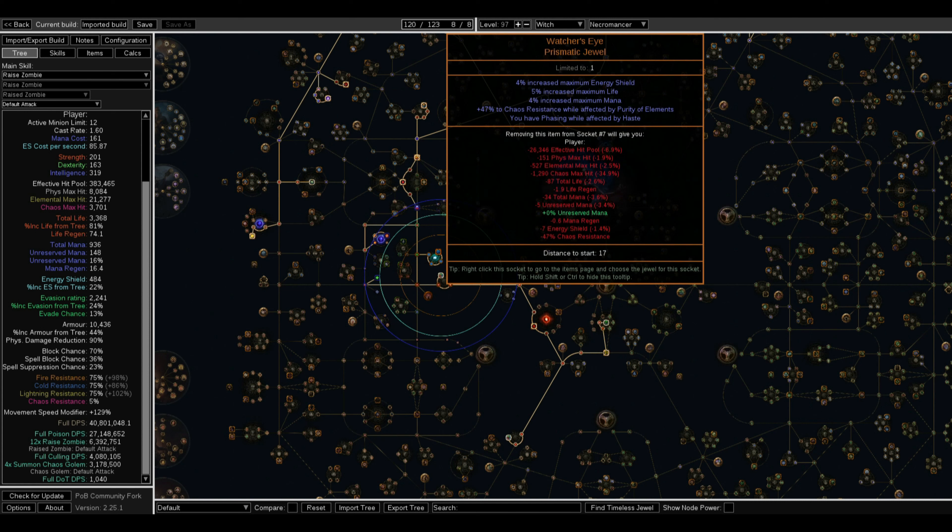For the Watcher's Eye, I'm using chaos resist while affected by Purity of Elements, which is huge — any chance to get more chaos resist is significant. I'm using the mod that gives chaos resist while using Purity of Elements. Purity of Elements is my favorite aura in the game. It increases your resists and gives you immunity to ailments.